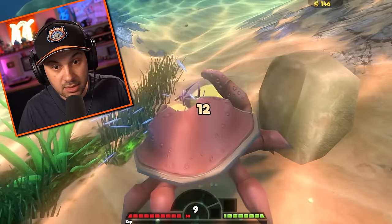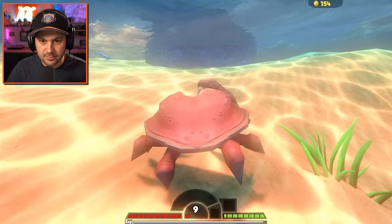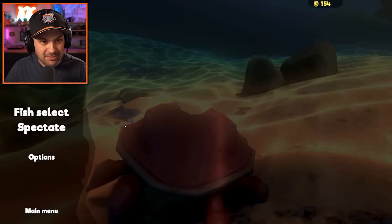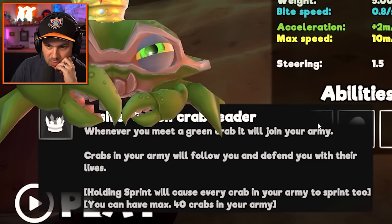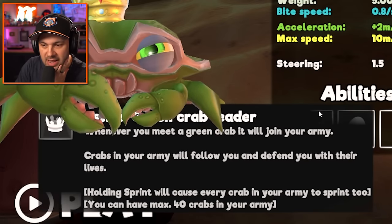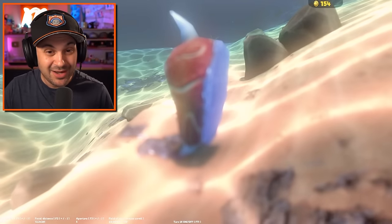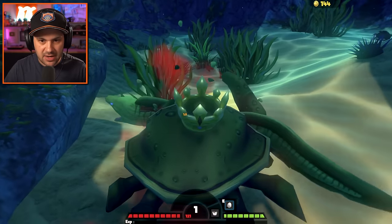Level nine! Don't mess it up now, we're literally one level away from our goal. Level 10 — achievement unlocked! King crab — can I just play as him? He's green! I didn't realize he was green. Whenever you meet a green crab it will join your army. Crabs in your army will follow you and defend you with their lives. A small cute crab spawns when the egg hatches and it joins your army. We need to find a royal scepter.